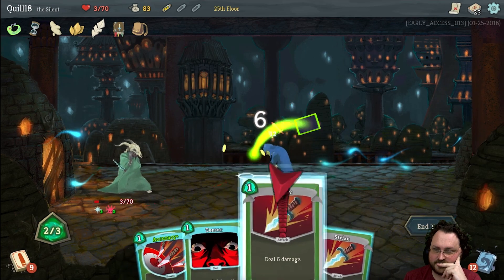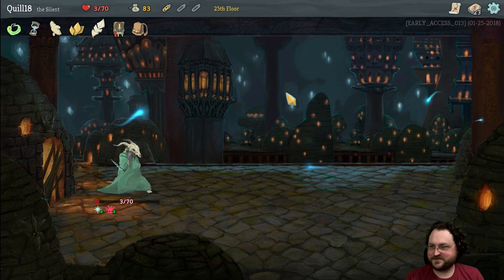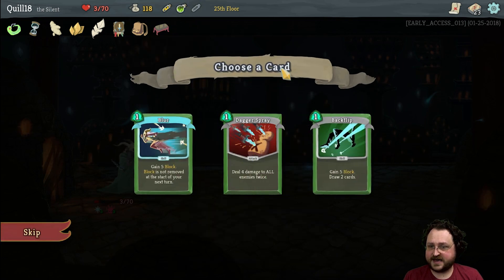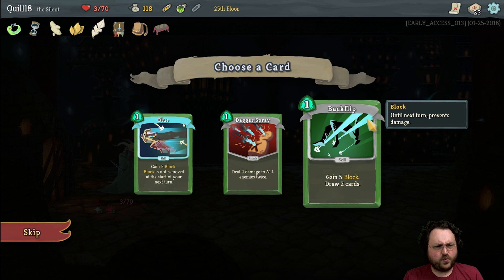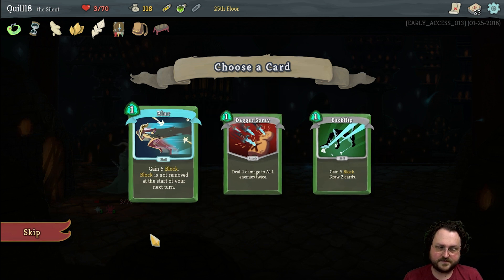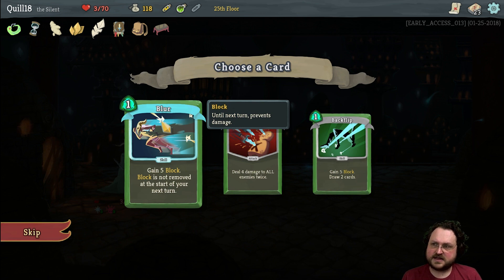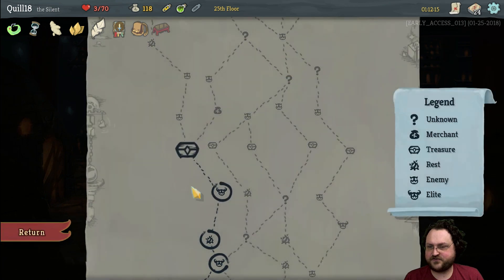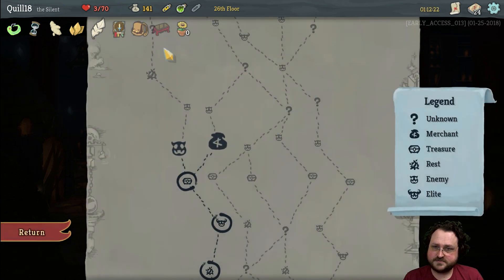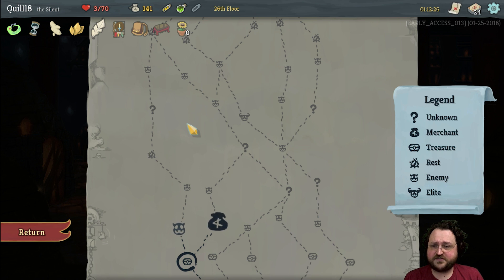So two attacks, three hit points. We got a Whetstone — upgrades two random attacks, two strikes. Also a poison potion. I think we want Backflip. We're really going to look for more draw generation. Blur is good too — they're both the same amount of block, but block can persist. The block persisting can mean a little extra on a good turn. Blur is the best card in the game — I don't know if that's true but let's do it. Give me a really good artifact!